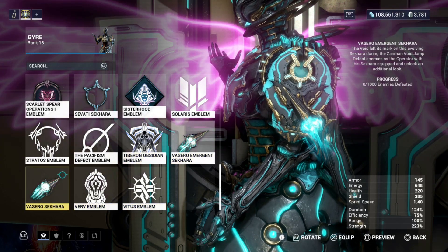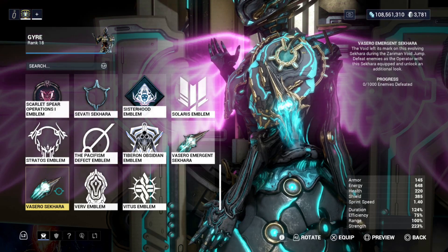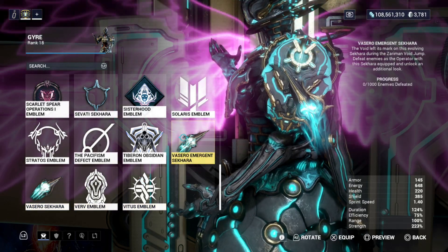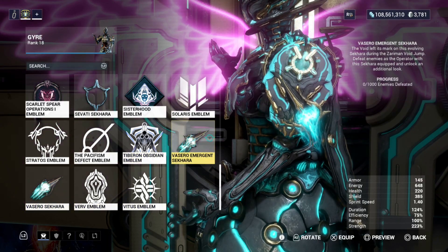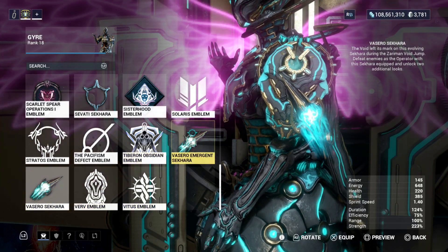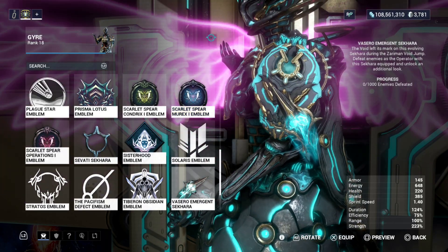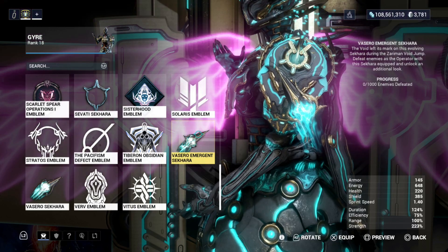Once you go back to your ship, you'll find out that the Emergent Viscero Sakara has a 1000 kill challenge waiting for you. A 1000 kill challenge — very exciting. I am so happy that I have to get 1000 kills just to upgrade this thing.